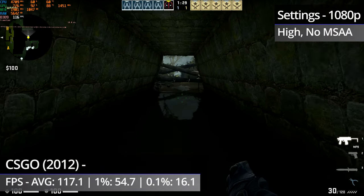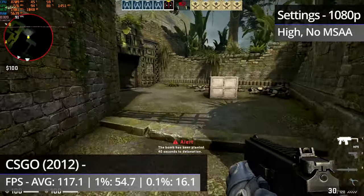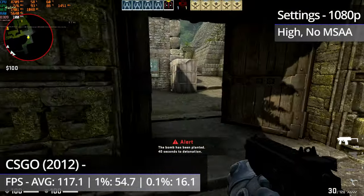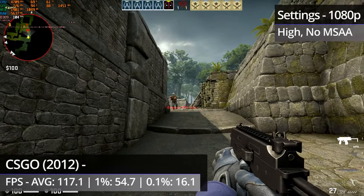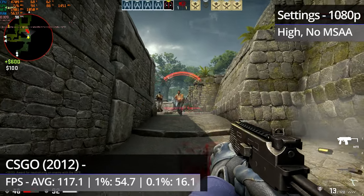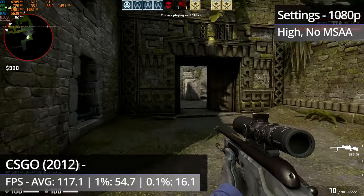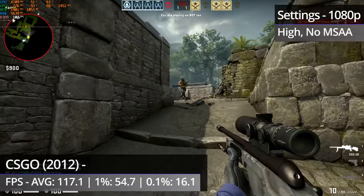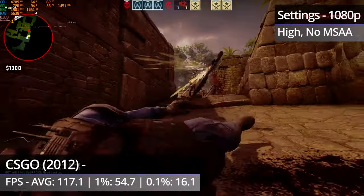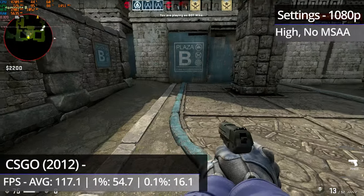It was kind of the same story in Ancient, which is more graphically intensive than the other two maps. FPS is lower here and you're likely to see some micro-stuttering occasionally as well. Temperatures again sat in the near 90 degrees C range, which isn't an issue in itself, as Nvidia themselves said the 480 can operate safely up to around 105 degrees C — though that temperature would only go up when used in an actual PC case.